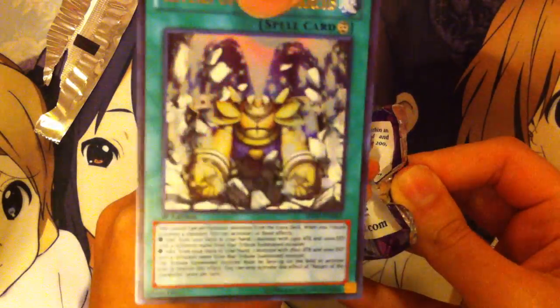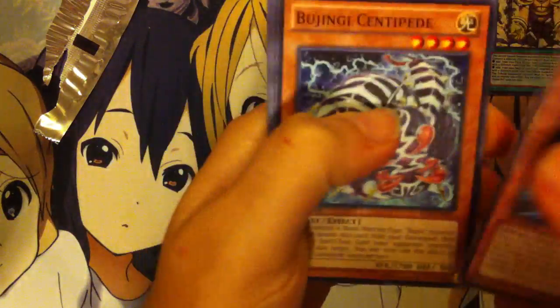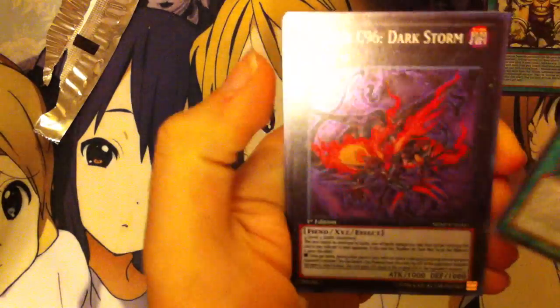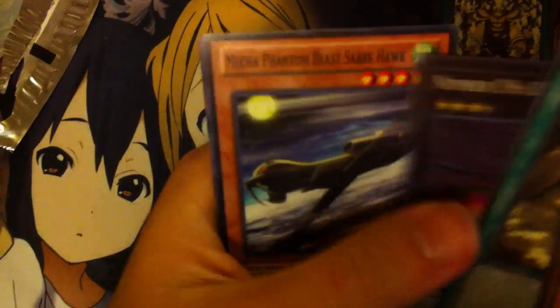Sorry about the camera, guys — it's kind of all over the place. But last pack — did she make it two out of five? Still pulling the Monarchs is pretty cool. Is that the same number you got? No, I got number 65. Rare. And... Oh, nice! Number C96, Dark Storm. So you ended up getting two holos. Very cool.